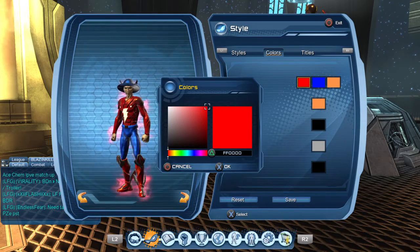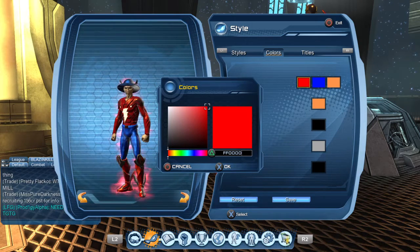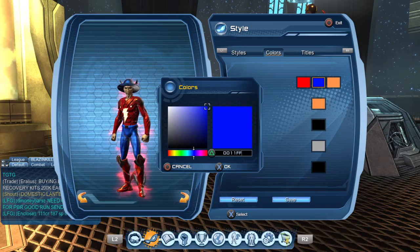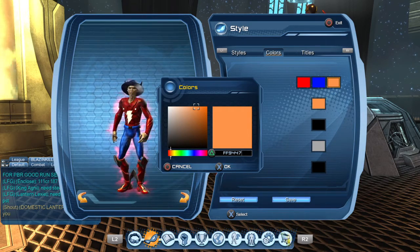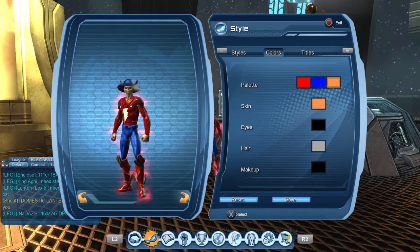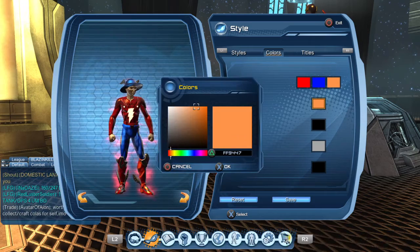Start with the colors. The first one you're just gonna put all red — FF0000. Second one is blue, 0011FF. And the third one you're gonna use your skin color for the hands, so FF9447. It's kind of like a light yellow actually, so yeah it's not too bad.